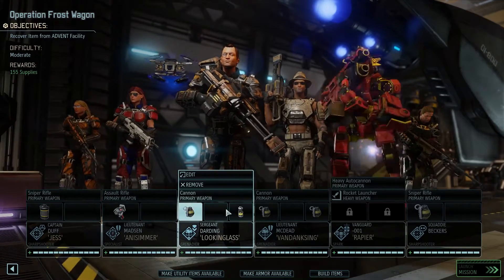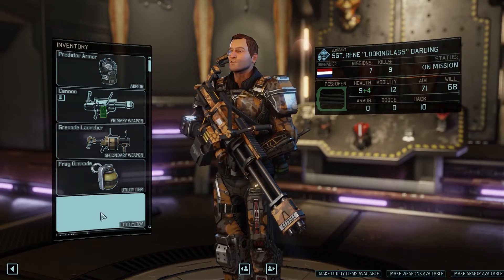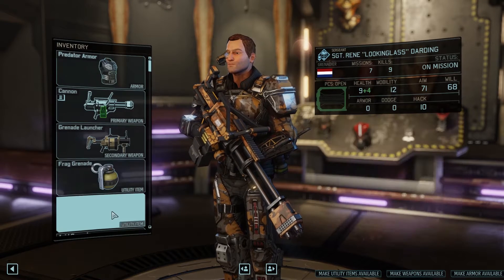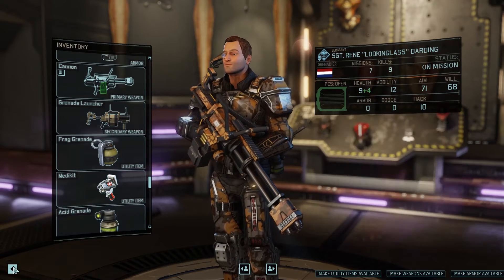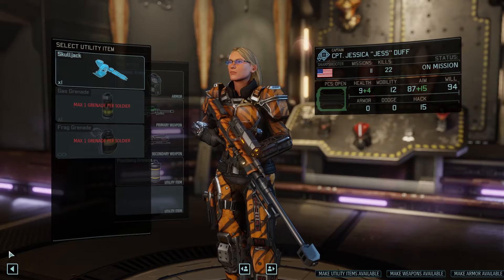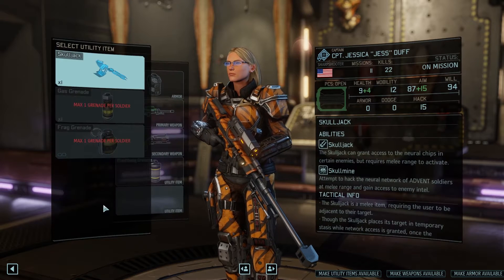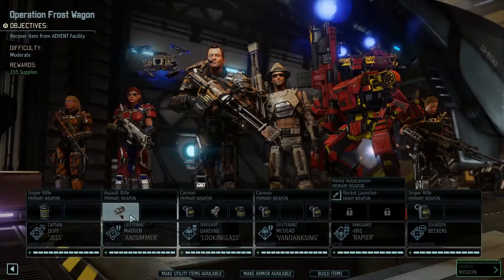Let's remember that we have an acid grenade. And because of their upgraded armor — which is the Predator one — it has indeed four health and also an additional inventory slot. I don't think he can use another grenade though, so we're going to give him the medic kit. Flashbang grenade — anything else we can get. Maximum one grenade. Skulljack — not much point to add for a sniper.